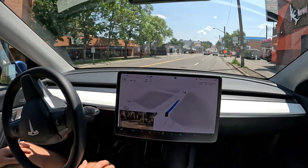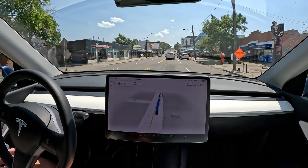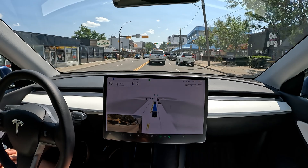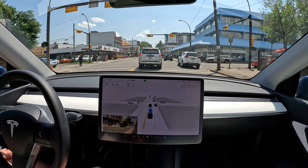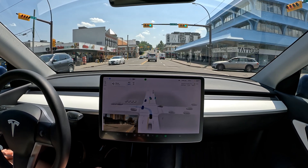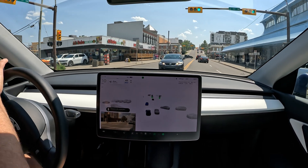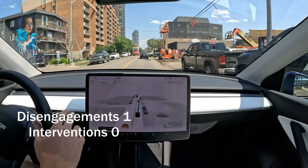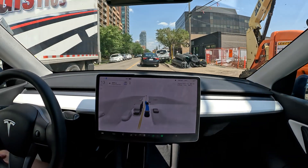Here we go — changing lanes instantly, that lane selection working hard for the planner to get us to our next waypoint. Unprotected left over here, let's see how it does in this situation. It should be able to go — I'm going to push it through and take over. It's not doing the turn. There you go — our first disengagement.